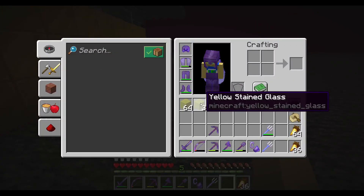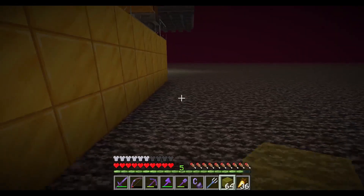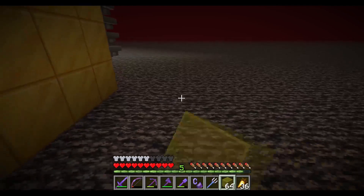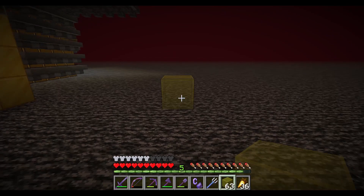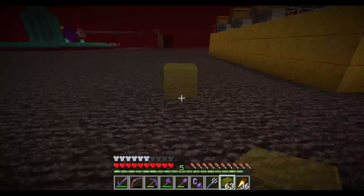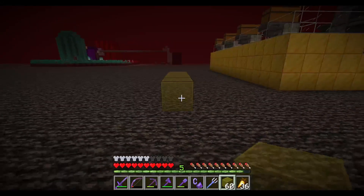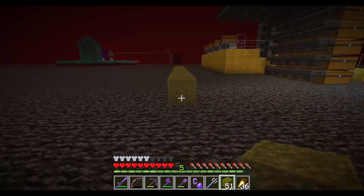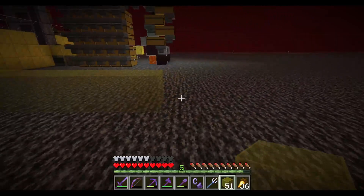So this is what we are going to need. First of all, we are going to need probably like a 7x13 base — we're going to leave a little bit of a gap — so we'll count out 13 blocks, and we will leave 13 blocks in width. That's going to be our space for the fungus farm.